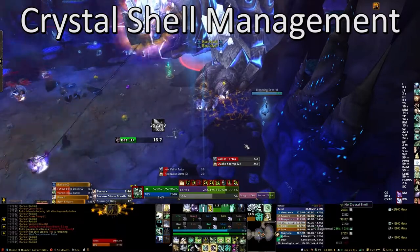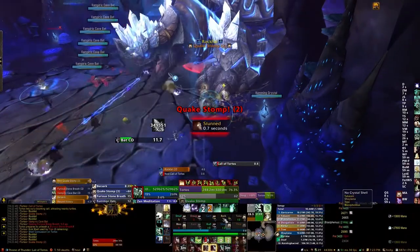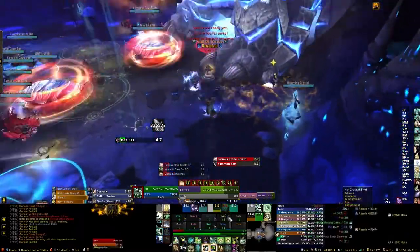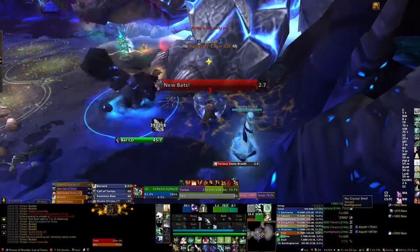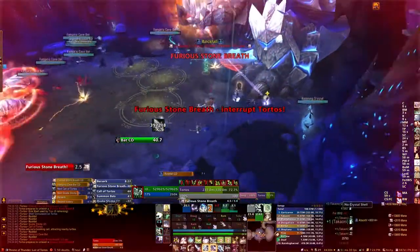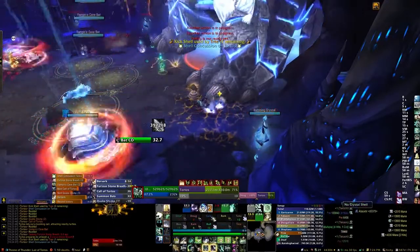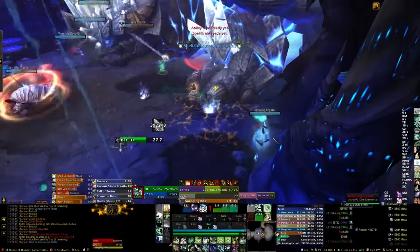Crystal Shell is the new mechanic on Heroic. Essentially, when you attack one of the humming crystals on the outside of the room, you will gain a debuff called Crystal Shell that lasts for a minute. This basically applies an absorption effect, similar to Power Word Shield from Priests, that absorbs damage. Initially, this will absorb 15% of your health and damage. However, once you have Crystal Shell active, any healing that you receive no longer heals your health pool, but instead increases the absorption value of Crystal Shell.